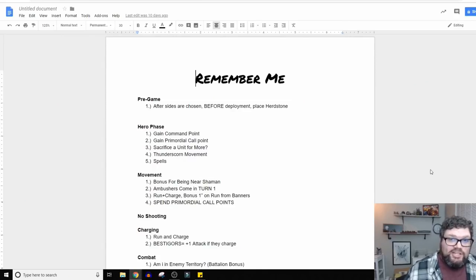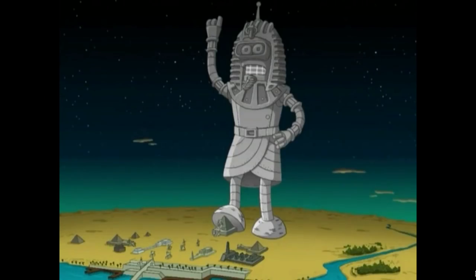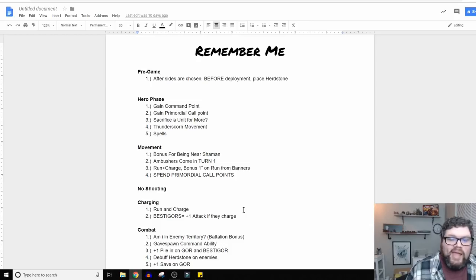Here is my cheat sheet — or Reminder Roster, whatever we're going to call it. I literally called it 'Remember Me.' This is for the Beasts of Chaos list I took to my local tournament a couple weeks ago. As you can see, I have literally made headers for each phase of the game, including pre-game, which is very important for some factions. I went to each of my war scrolls and asked: does this reference a specific phase?